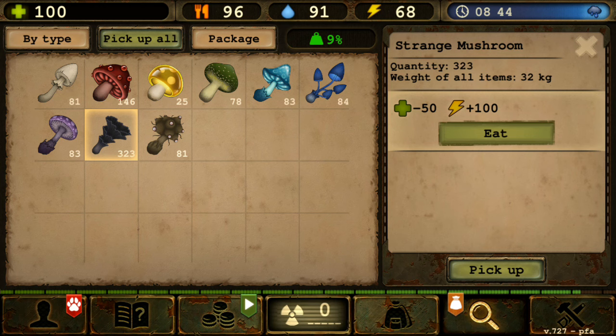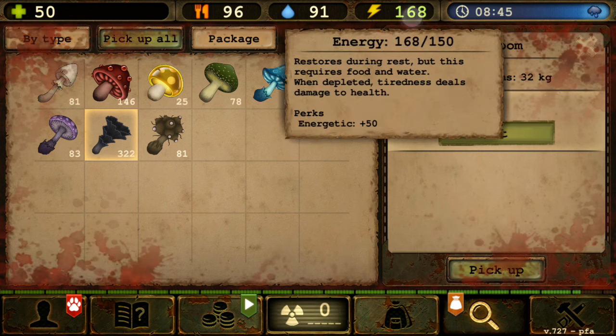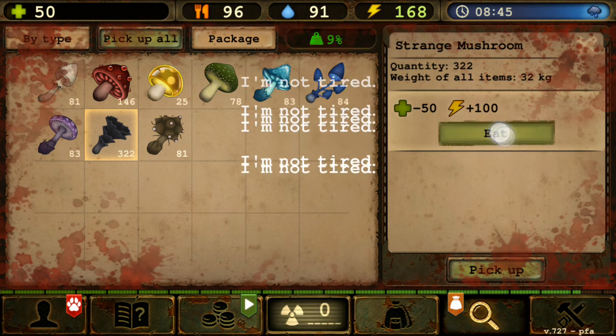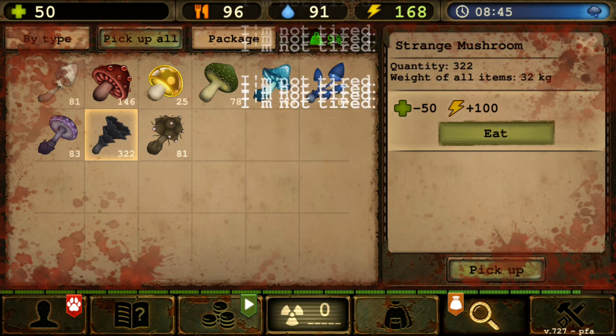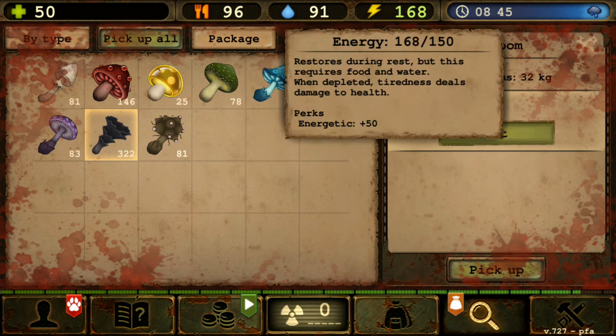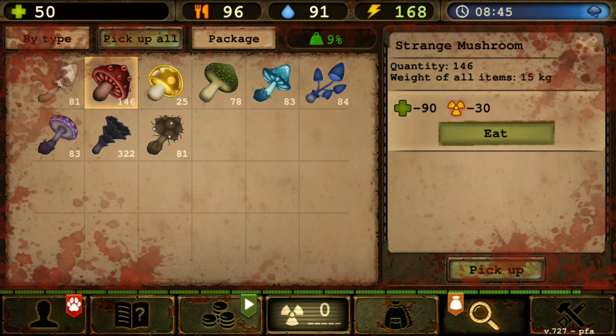For the black mushroom, if your energy is more than 150 you won't be able to eat it. The condition is your energy must be 150 or lower. But for the red mushroom, it just doesn't care — even with zero radiation points you can still use it. That's why I really love the red one: there are no requirements and you can always reduce your health with it.